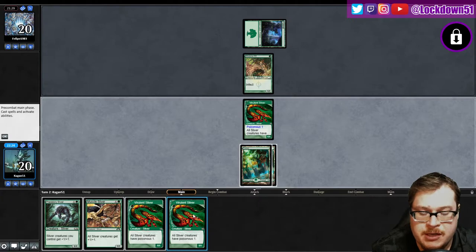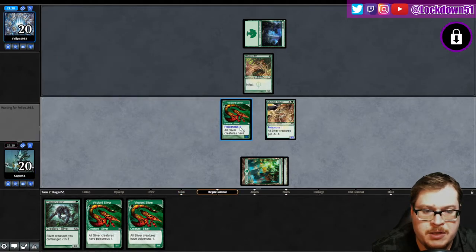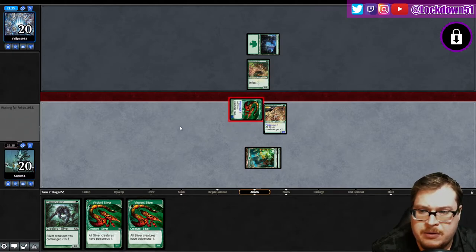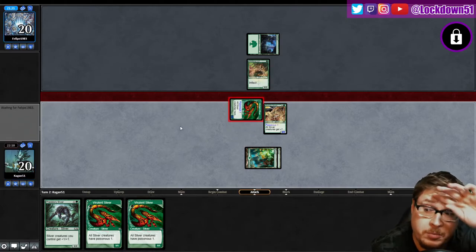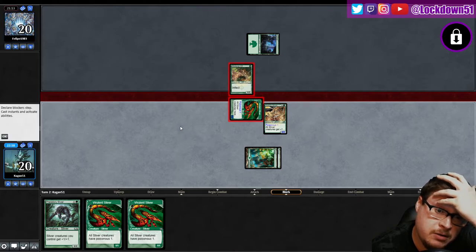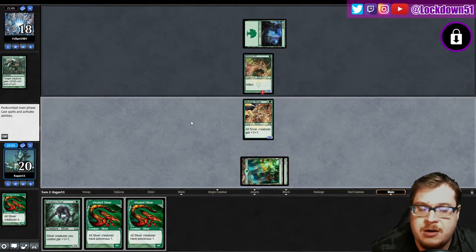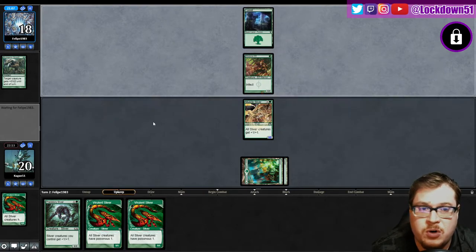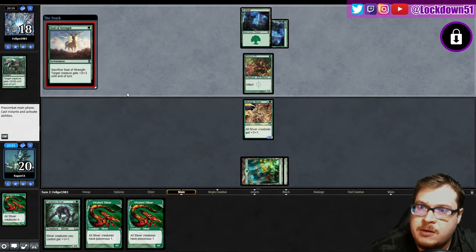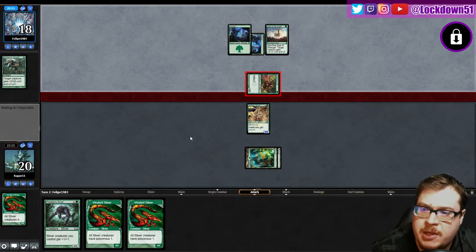Oh beautiful, oh it's wonderful! All right, let's lord first. We're gonna put them on the defense here a little bit. Set up for blocking — we may lose a Vivirlint to chump block but I need to get the race going. They're gonna do a Mutagenic here — that's fine. Where's the play? That's fine — better to use it there than on us in the backswing and we still got two more. Keep playing those lands. Seal of Strength, okay. I'm not gonna block this turn.